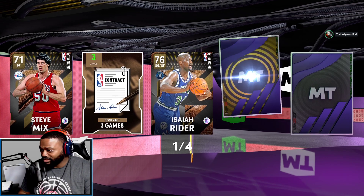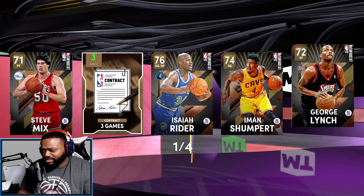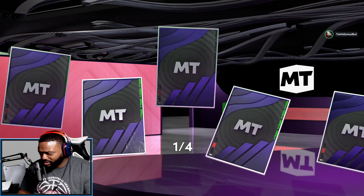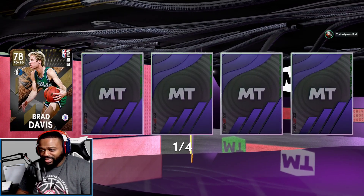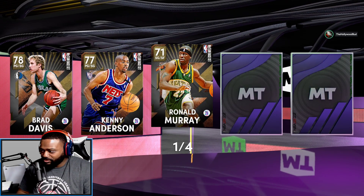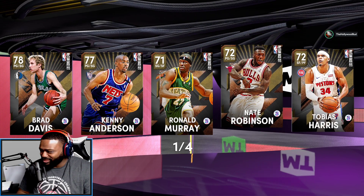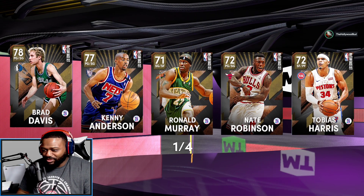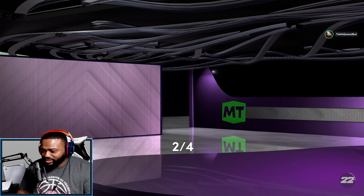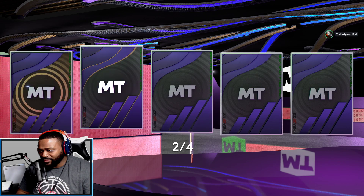Contracts are back. We got JR Rider at shooting guard — he's a good guy with great dunk animations, had some LeBron animations in the past, not sure if he'll have those now. We got Brad Davis as a shooter at PG, Kenny Anderson as a good PG but undersized. We got Tobias Harris — I like that, he's actually been a good card for me in the past.